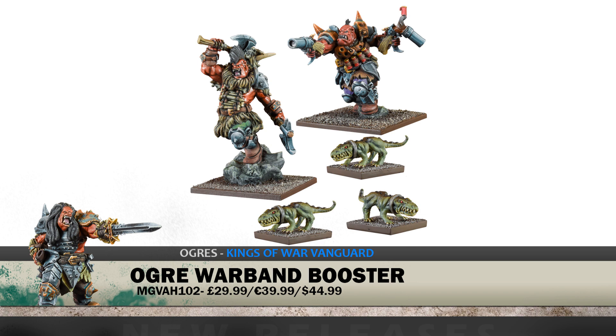Last but not least, you'll notice the three little Crocodogs. While there's not an official unit for them, these are going to be great markers you can use for your units in Kings of War. In Vanguard it makes perfect sense — you can have them right along with the cards that are included.